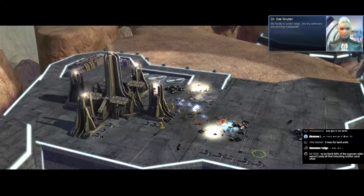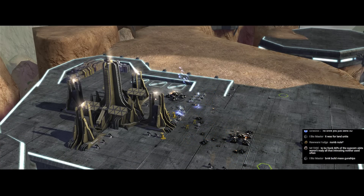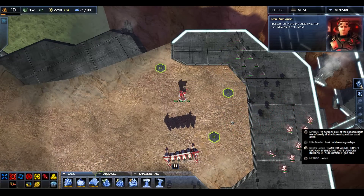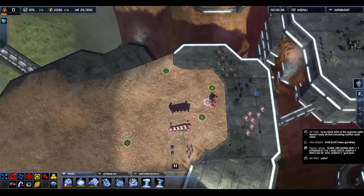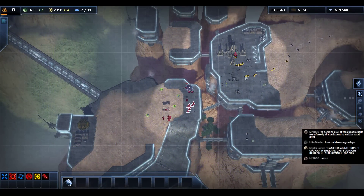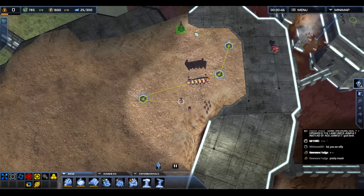Supcom also needs a good way to skip all of this. Critical error encountered — defenses are proving inadequate. We will provide assistance. I'm going to get so much hate on this one. Yeah, I know. This would also be — all right, ACU, jump jets, we're good. Get out here, do some damage. Engineers, let's get this build order back underway.